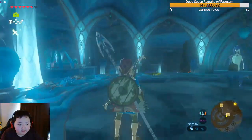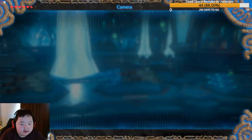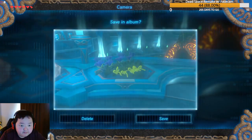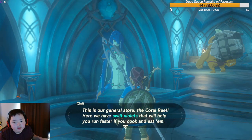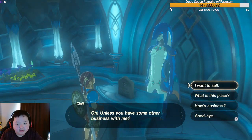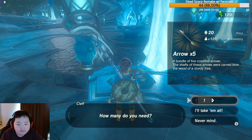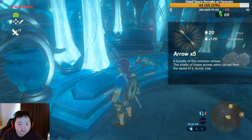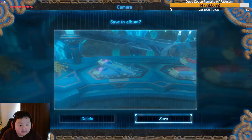We browse the shop and photograph new items for the compendium: ice arrows, rock salt, swift violets, Hylian rice, chillfin trout, and sizzlefin trout. The shopkeeper notes that swift violets help you run faster when cooked. We purchase all the arrows for 60 rupees, and she says she'll replenish the stock.